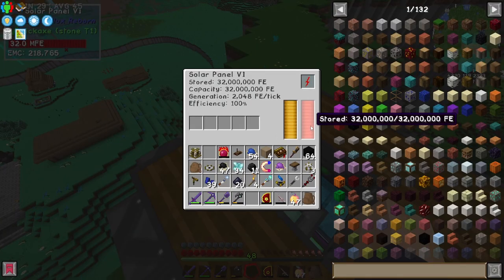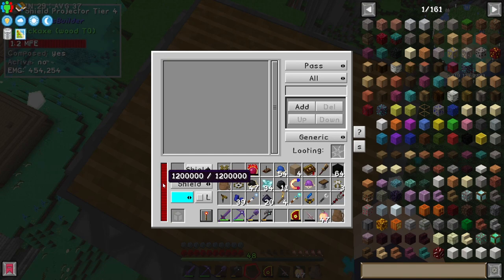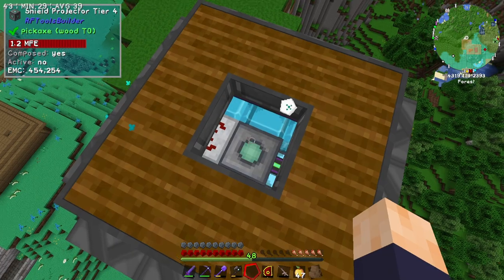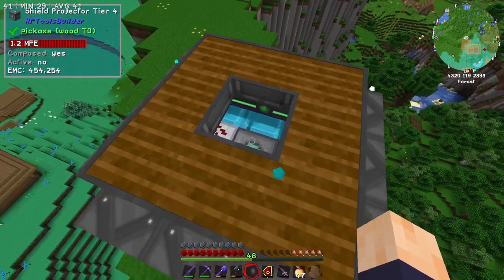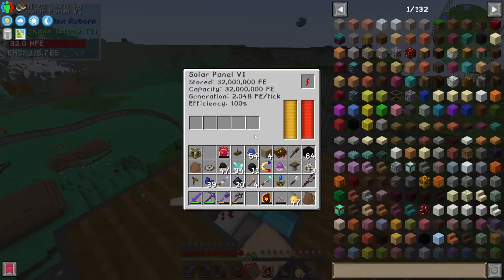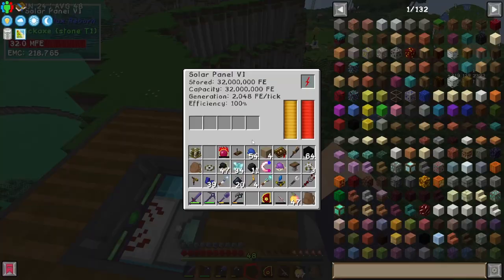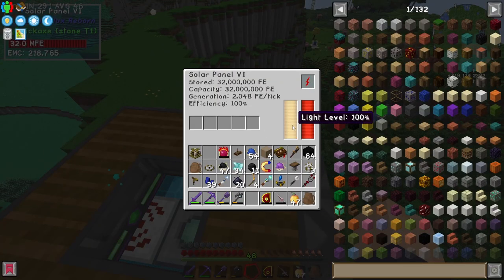You see, these solar panels at full charge hold 32 million FE inside of them — 32 million FE. And these generators hold another 1,200,000 FE, or MFE, or whatever you want to call it. But the rate at which it is spent is astronomically higher than what it can generate, especially because it's only generating at 100% efficiency, which is 2048 FE per tick, when it is 100% light level and the sun is directly in the sky. As soon as it turns nighttime, this starts chugging down and replenishes even slower.